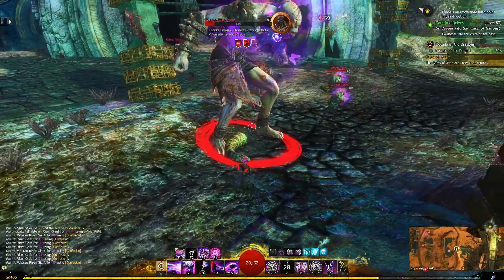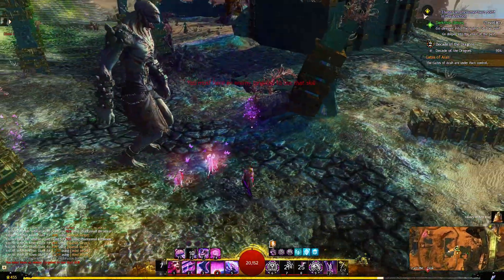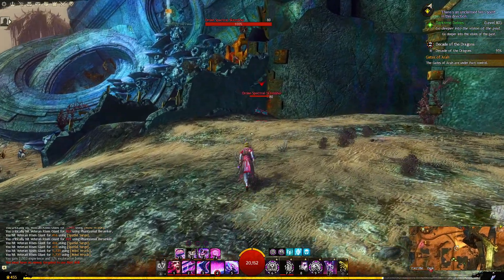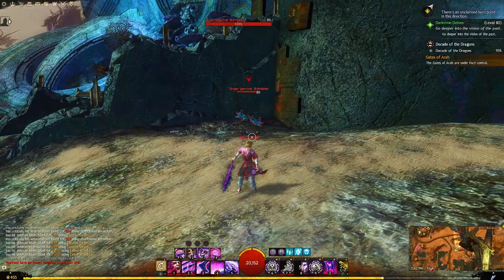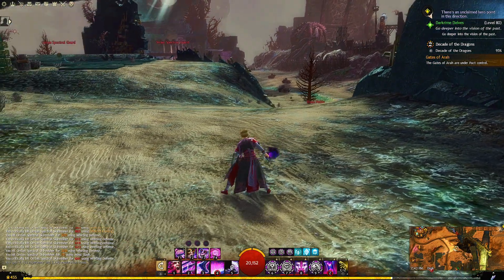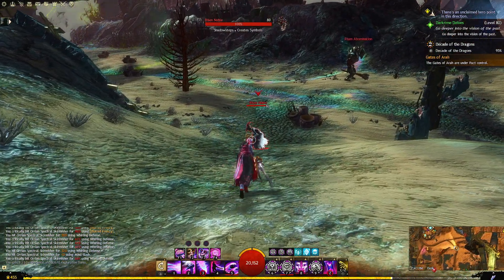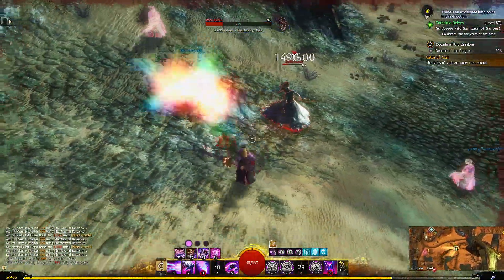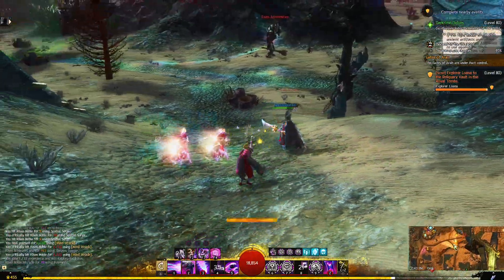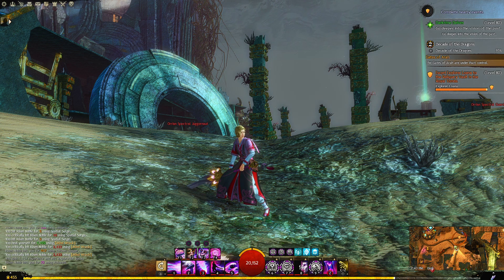We're going to stealth a little bit to give ourselves a breather while also applying that blind — pretty useful. We'll use our skill to generate more clones while our phantasms are using their attacks, and that's something to get into the habit of. If you can properly time it once you get more used to Mesmer, you can summon your illusions while summoning clones and then shatter. Get into a rhythm: summon your phantasms first, use your illusionary shatters to shatter your clones, then once they're back up summon illusions again and chain your shatters together.